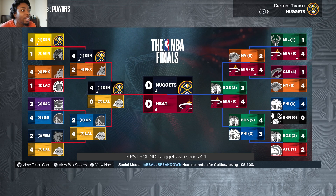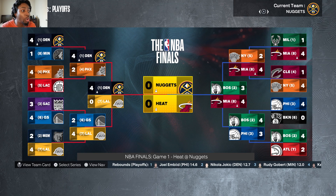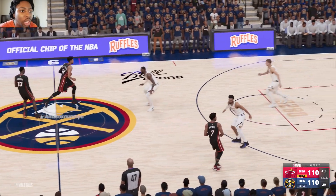This is about to be a crazy simulation. The new big three of the Denver Nuggets: LeBron, Jokic, Murray versus the new big three for the Heat: Giannis, Jimmy, and Tyler Hero — or Bam, who might be better. With that being said, comment down below which big three is better between these two teams, and let's get into the simulation.